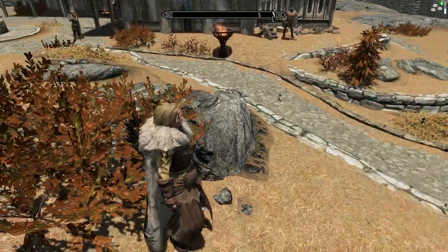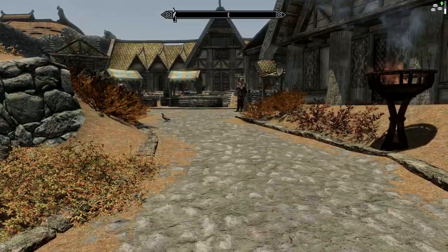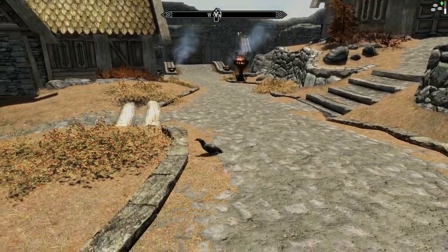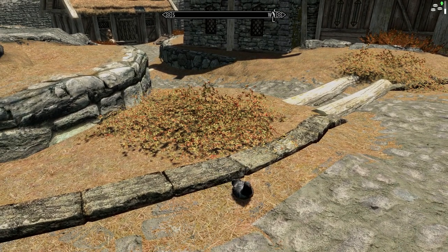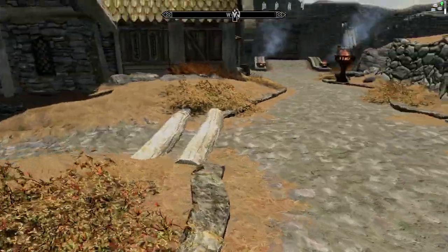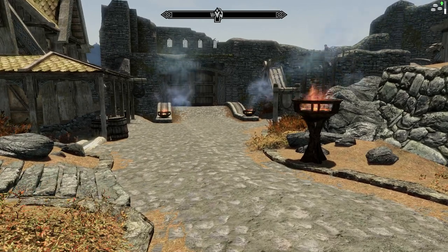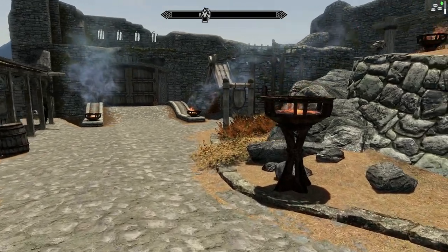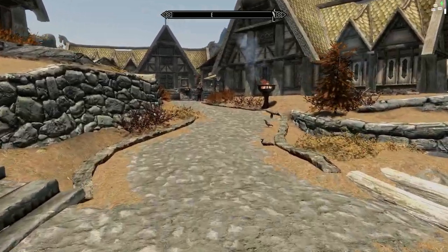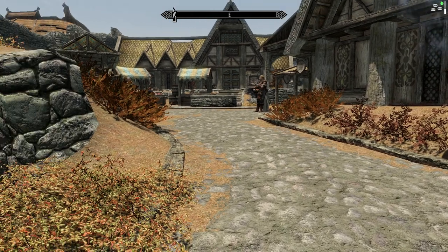The next thing I want to talk about is these birds here. They are added by the Birds of Skyrim mod, which also works together with a mod called Skybirds. Birds of Skyrim adds a whole bunch more birds — it adds pigeons to cities and there are much more birds flying around. You can often see eagles and hawks. Skybirds also allows these birds to perch on trees, so you can walk through a forest and hear the birds singing in the trees and sitting on the branches, which is really nice.